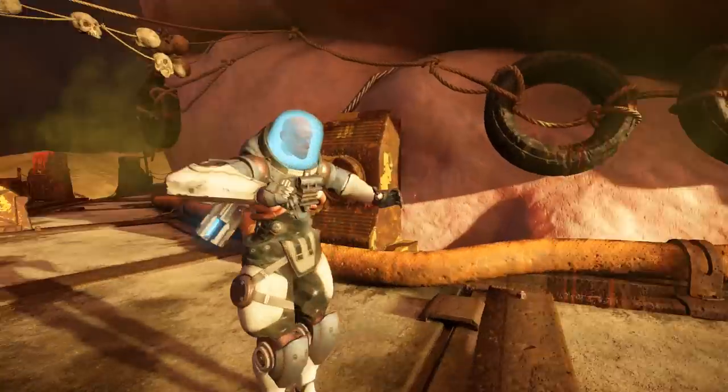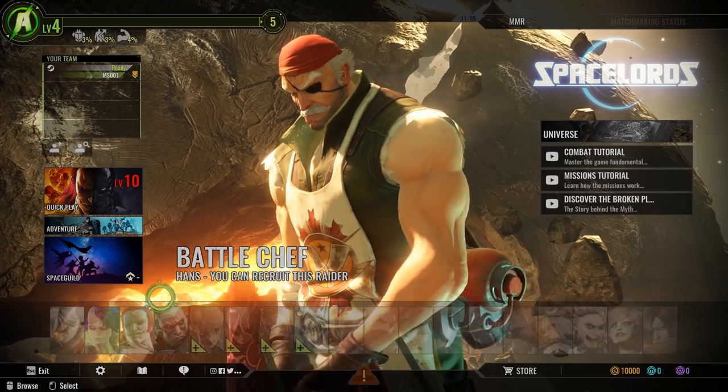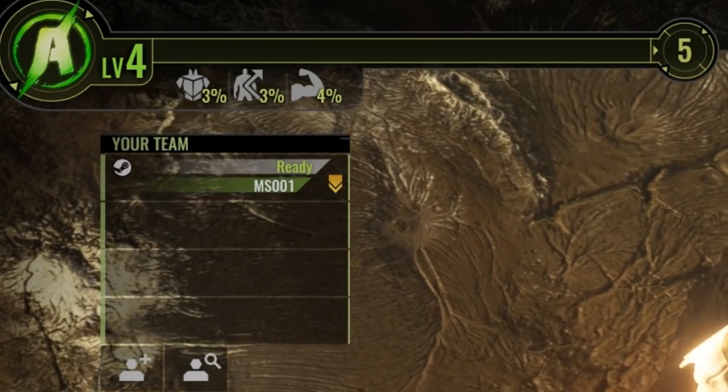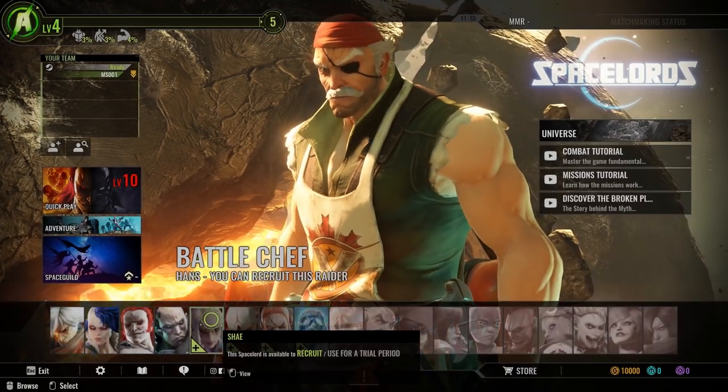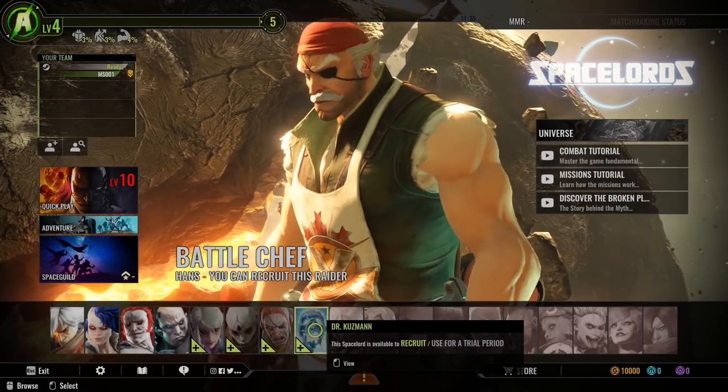But you won't be allowed to craft any weapons or cards until you recruit the character. That's not all — we have also changed the way characters are unlocked. From now on, when hitting a certain level, instead of being able to recruit a single new character, there will be a group of four new available characters for you to recruit.